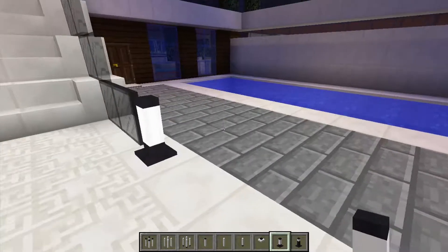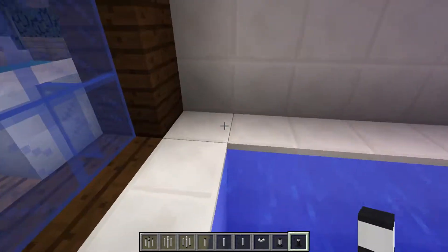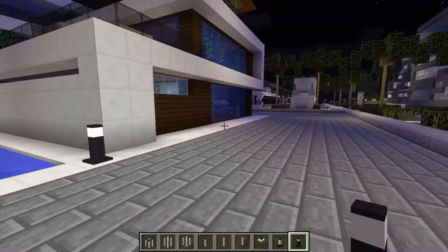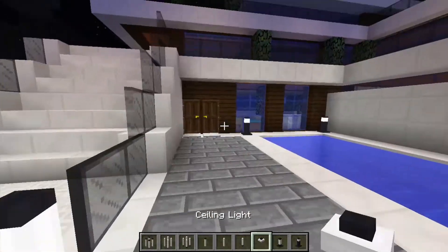We can also place the ground lights along the path here — that looks good. Alright, let's go into the house now.